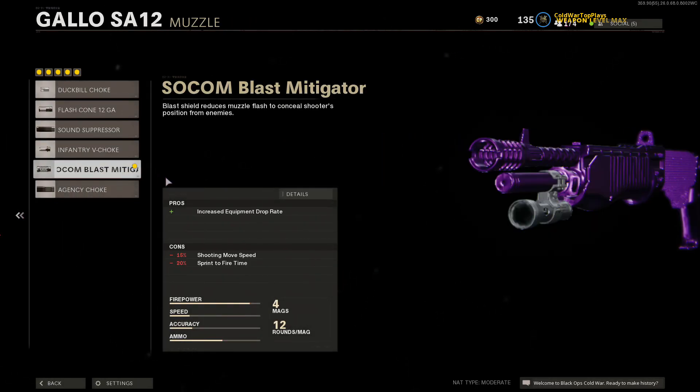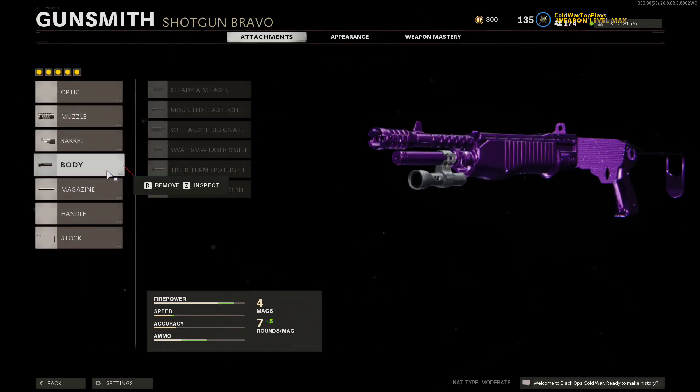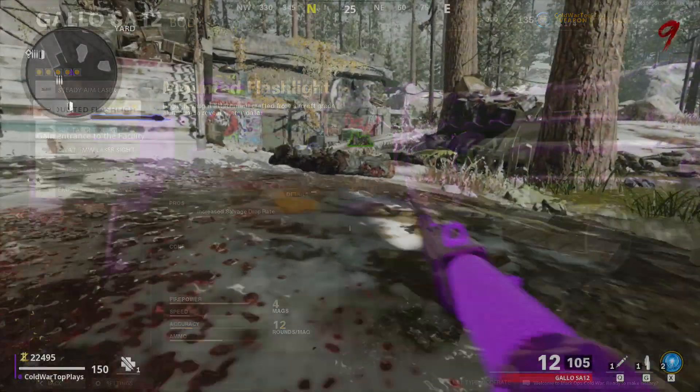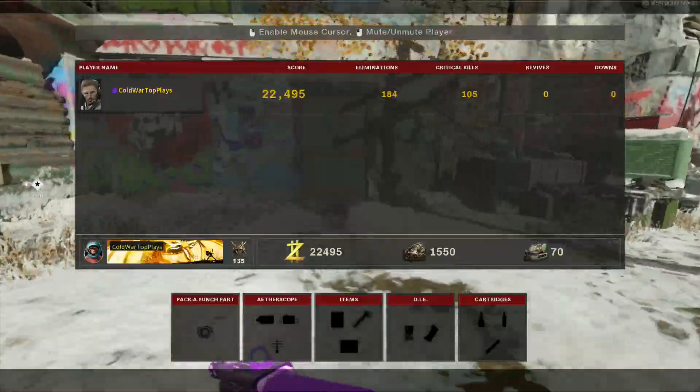On the body you're going to want to use the flashlight that gives you increased salvage drop rate, and same thing with the muzzle — you're going to want to use the one that's going to give you increased salvage drop rate, as you can see on screen now.